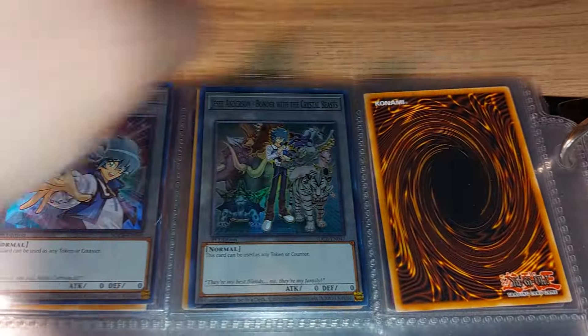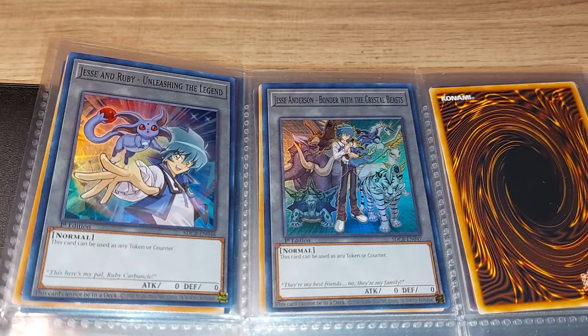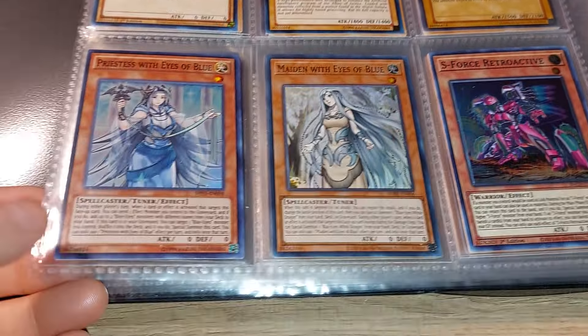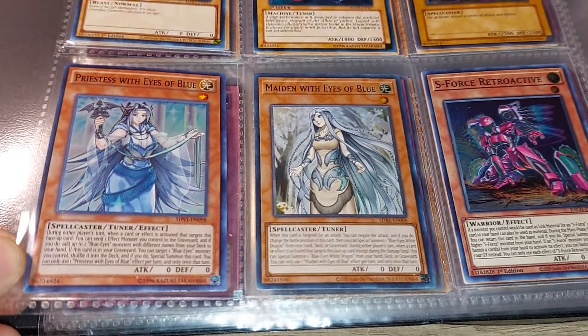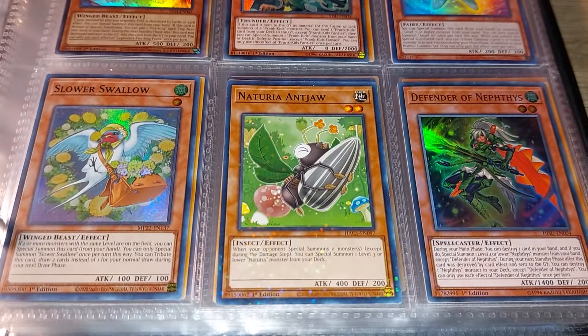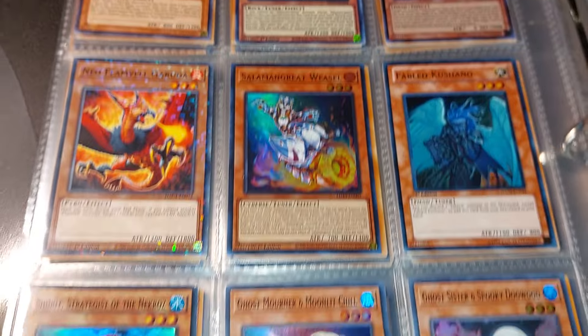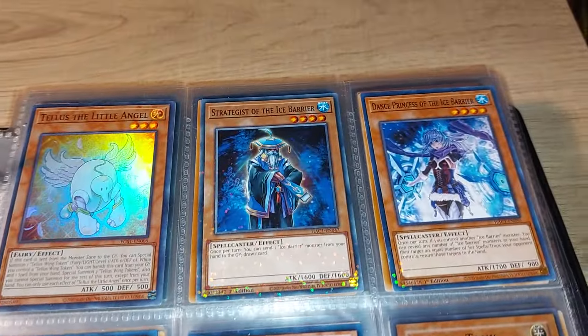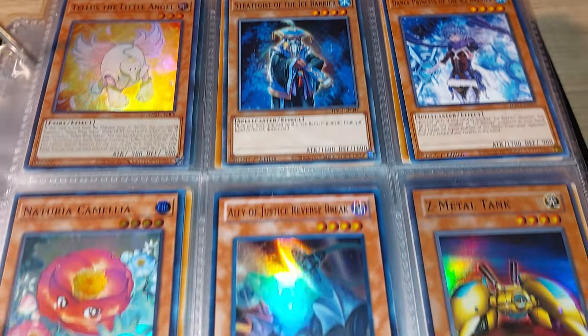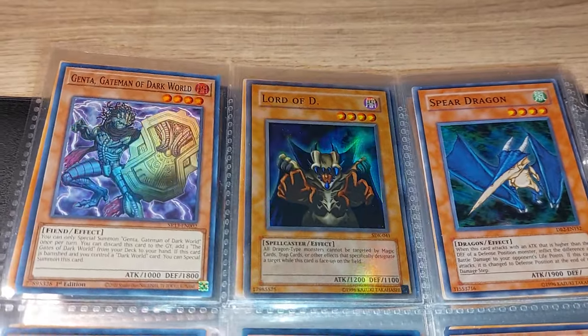And now we're into the holos — super rares, if you want to call them that. Of course a couple of tokens. Of course some different Blue-Eyes creatures. And some cute cards. Definitely some interesting creatures. There we go — of course an all-time classic, Lord of Dragons.